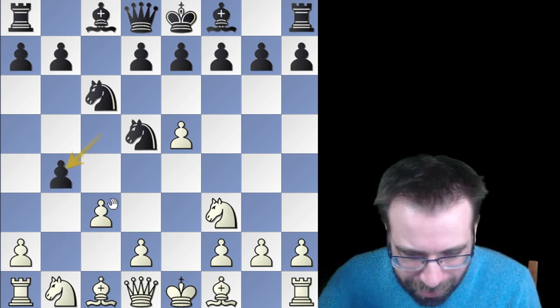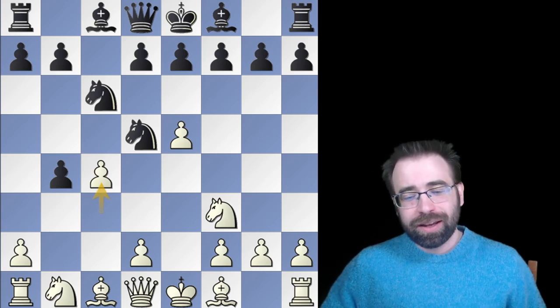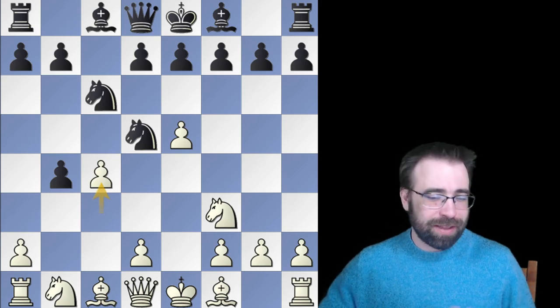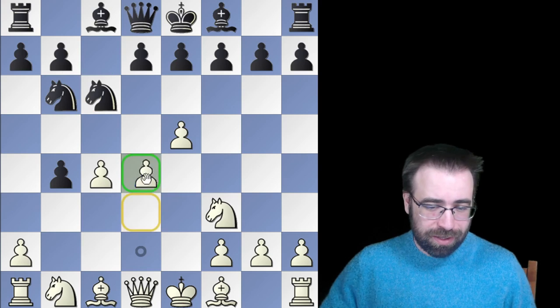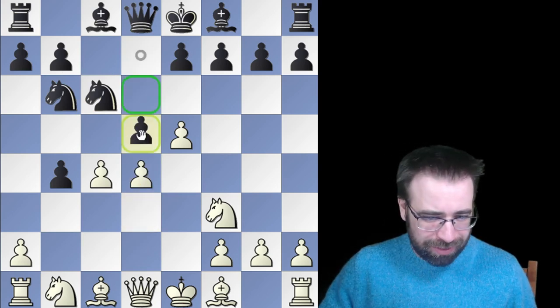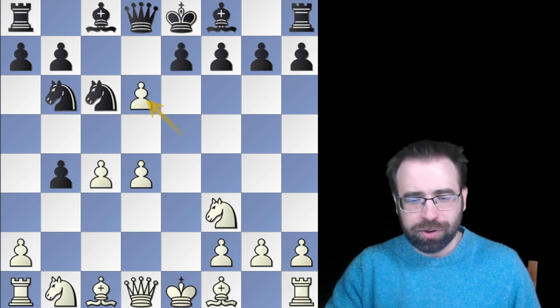After they capture, we play pawn to c4. Here there is an improved idea for Black — our opponents can now very safely go back to b6. The idea is we quite simply don't have the fork trick in this position. They can play d6 or d5, whatever, and suddenly there's no longer this fork trick.